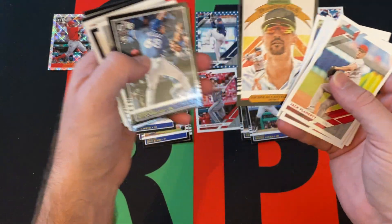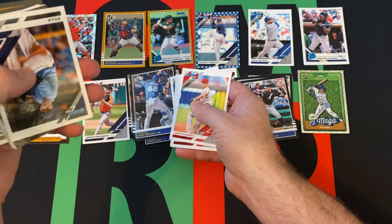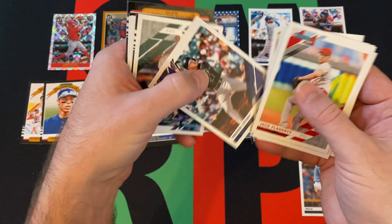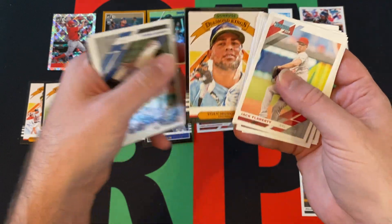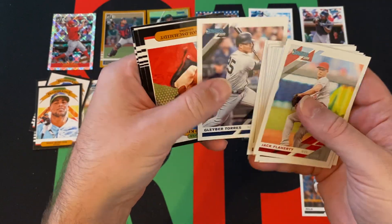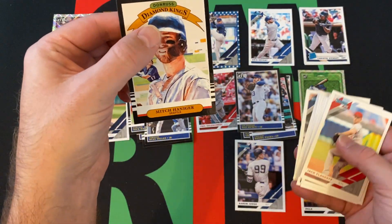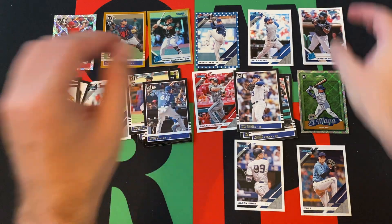Nicholas Castellanos, Diamond Kings, 85 design. Ryan Tellez, 85 design, rookie. Zilla — Blake Snell, that's obviously a nickname variation. Christian Yelich, 85 design. Diamond Kings. Trevor Story. Matt Chatham. Jan Makata, 85, Diamond Kings. Javier Baez. Sandy Alcantara. Gleyber Torres. Paul Goldschmidt, Diamond Kings, 85 design. Max Muncy, 85 design. Aaron Judge. And Mitch Hanninger, 85 design. Diamond Kings to round things out for this box.